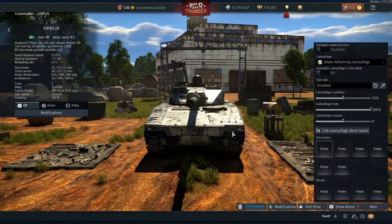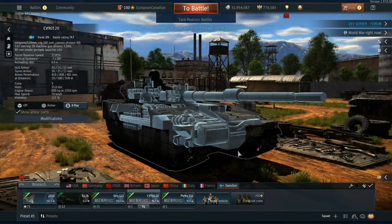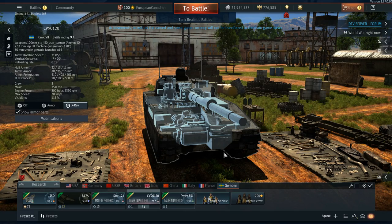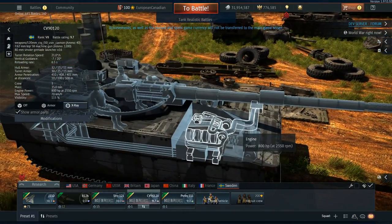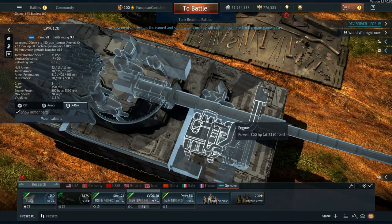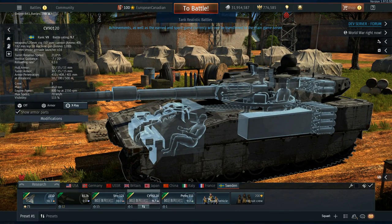A few things I didn't mention: this thing has a stock reload rate of 6.5 seconds, and according to crew skills you can get it down to 5 seconds. I have a feeling this might be an autoloader since there's no loader, but if you can get a 120mm down to 5 seconds, that's incredibly good. Gun depression is 7 degrees — not ideal; 10 degrees would be wonderful, but 7 degrees will have to do.